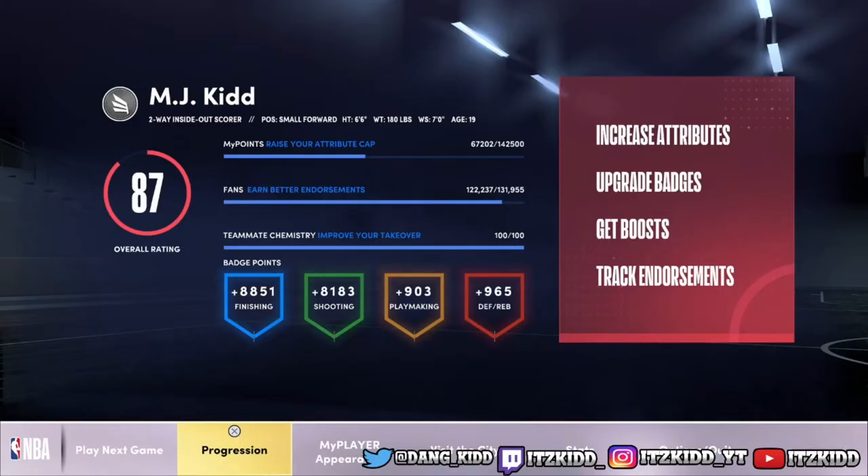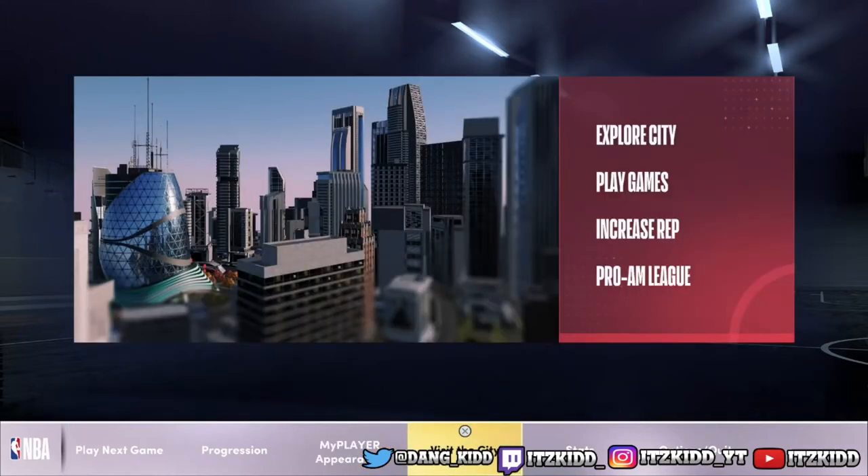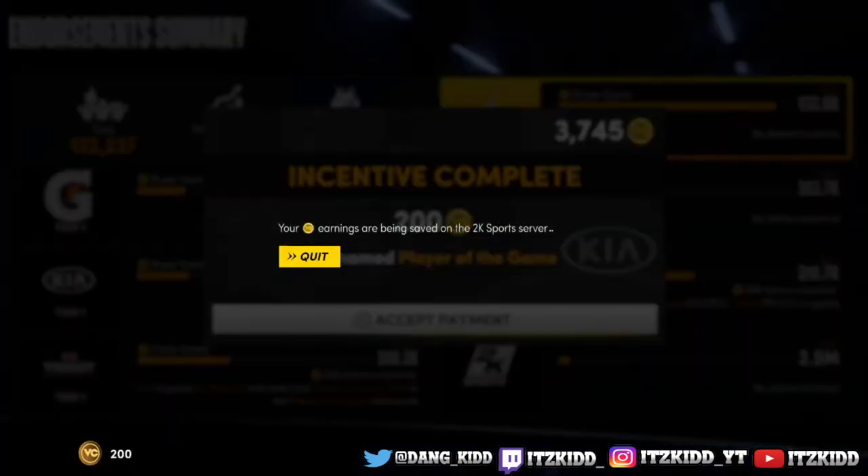What's good YouTube, it's your girl Kitty and I'm back with another video. Today's video is all about how you guys can earn some quick and easy VC by using your endorsements. To get to the endorsement page, scroll over to Progression and then click on Endorsements.